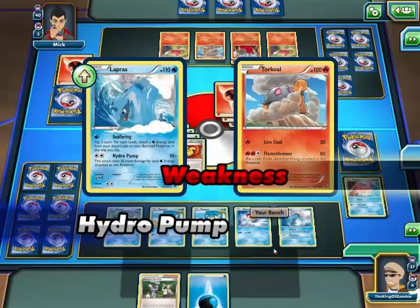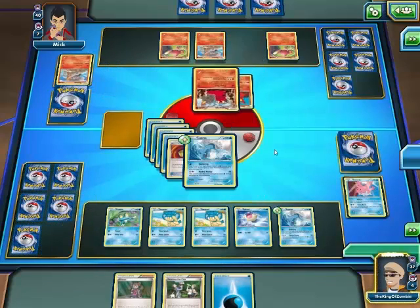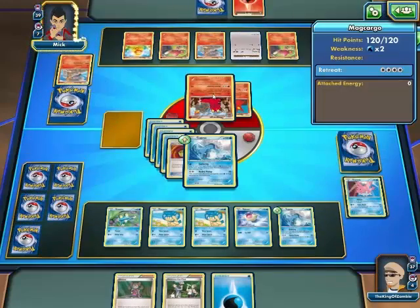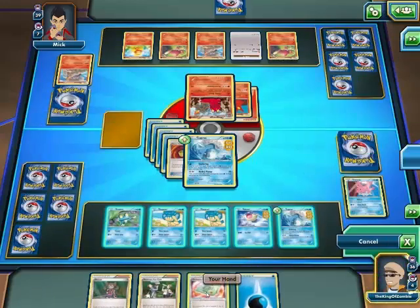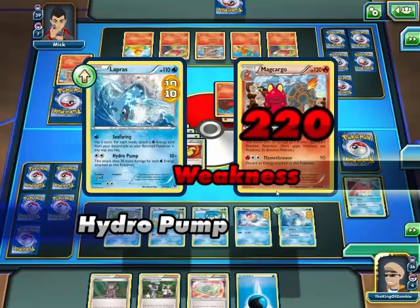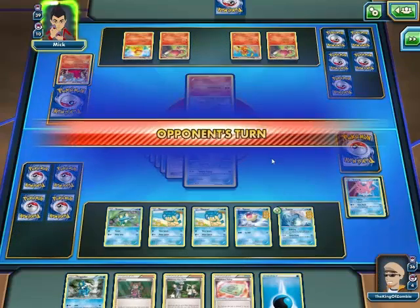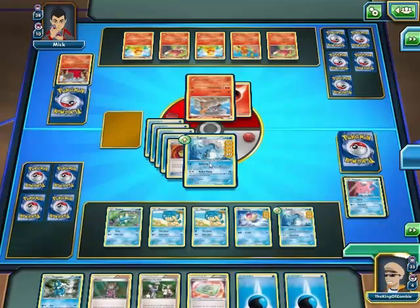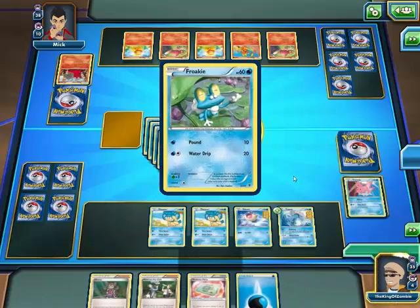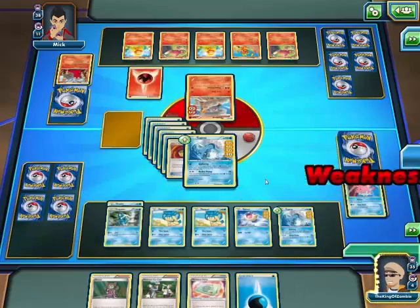Hydro Pump — OH MY GOSH! I win! You can't take me out that time. 20? No. But you do 20 to everyone — to two others. No weakness, I don't care about that. Hydro Pump — 240! I should have given myself another energy — 260! Oh boy. I'm actually having more fun with this game than I thought I would. It's kind of crazy. And attack again — 360! And then next it will be 300!